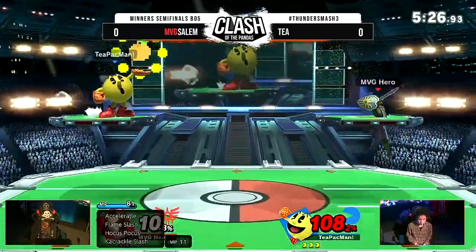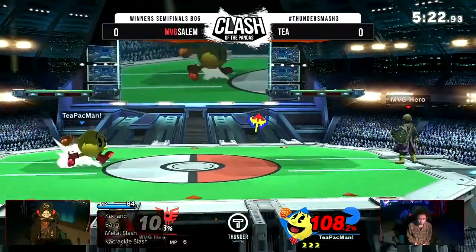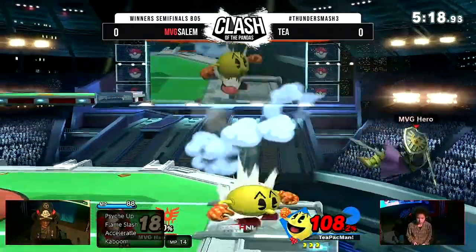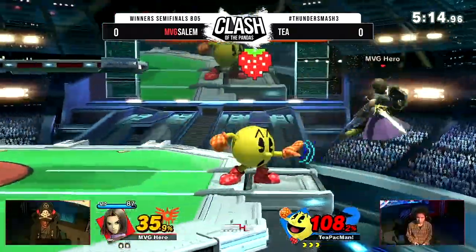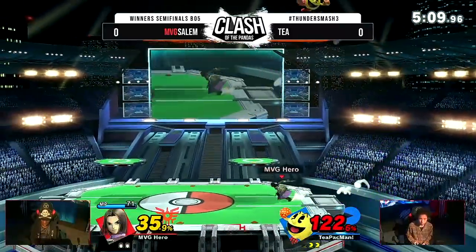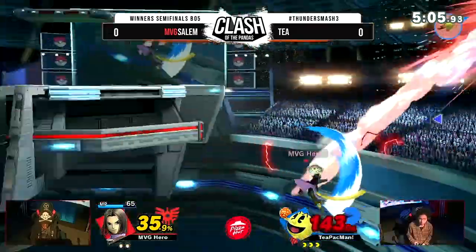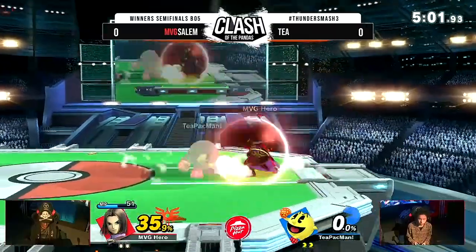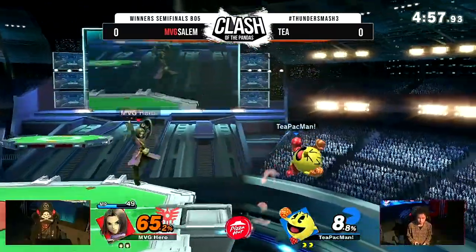On top of getting back to the stage, Hero has problems landing. Really the only options Hero has for landing are Nair, B-reverse Frizz, double jump, or air dodge in certain situations. Outside of that, Hero has some trouble trying to get back to the stage or landing in general, so you want to be able to punish Hero — this is where you want to get most of your damage in.